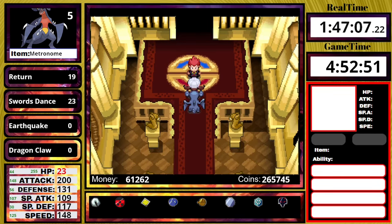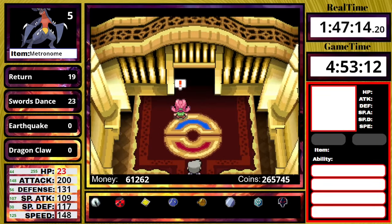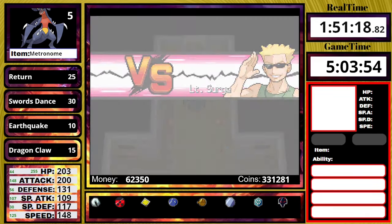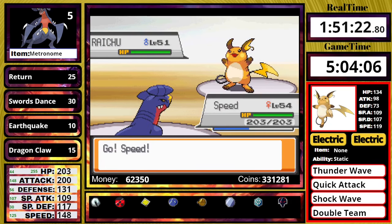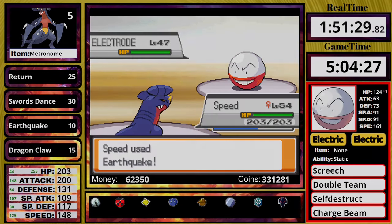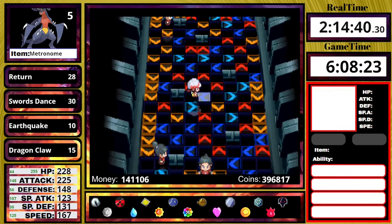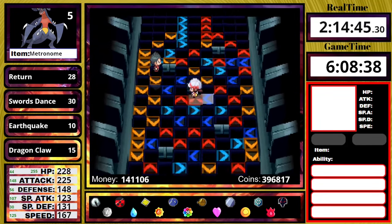Next we have to go through the entire Kanto Gym Leader section. Most of the Kanto Gym Leaders are very, very easy, so unless a gym leader actually provides a challenge, I'm going to skip straight ahead to Blue. You may or may not believe this, but every single gym leader was a first-try sweep. Now we're about to face Blue.